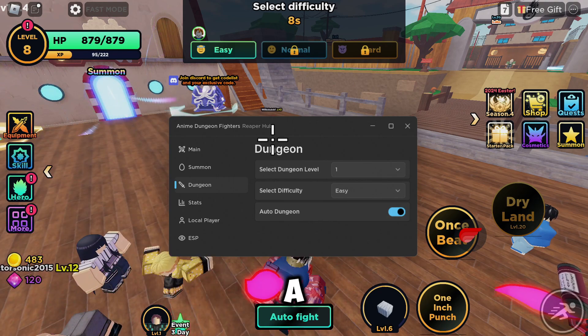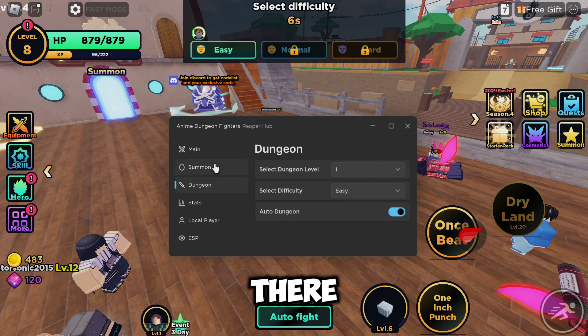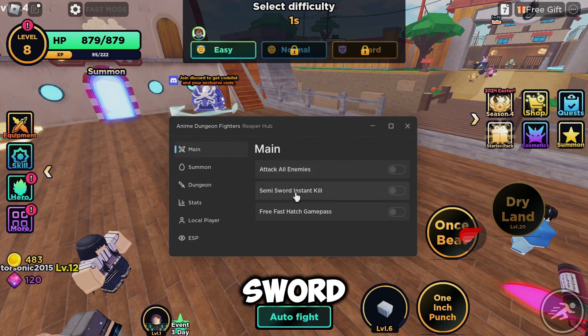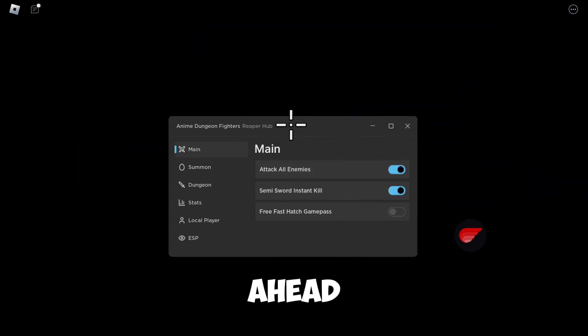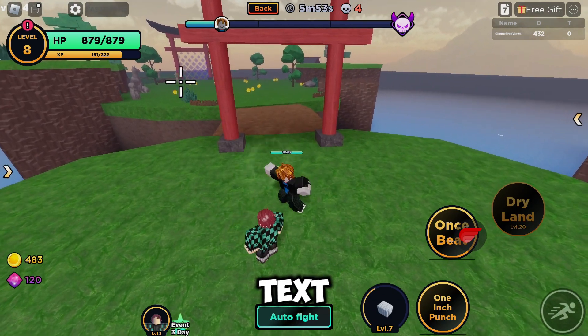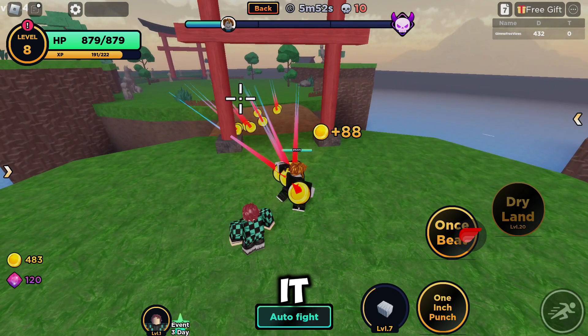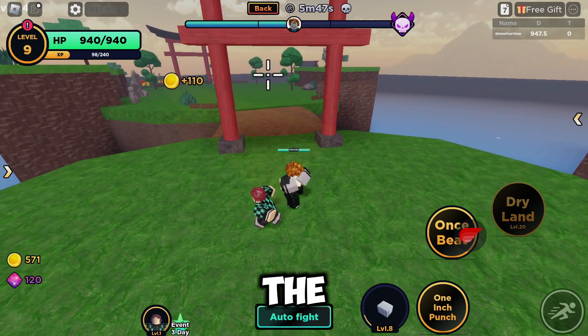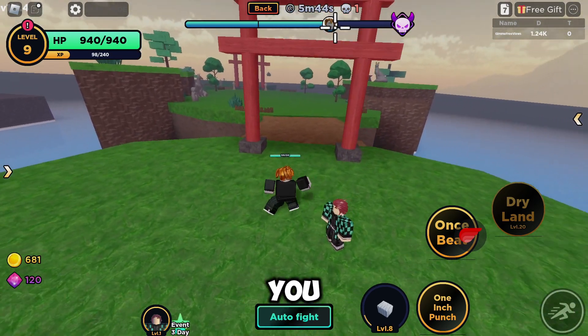It should put you into a dungeon, and from there go to the main tab where you can select attack all enemies and semi-sword instant kill. Go ahead and enable all of that, and if we look over here past the text, you can see they're all dead already. It collects the coins and puts them on attack points for us.